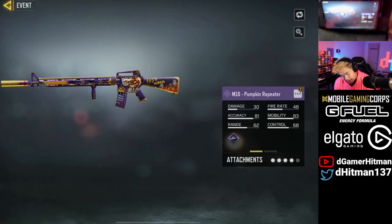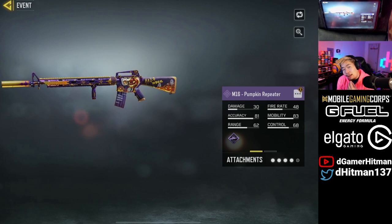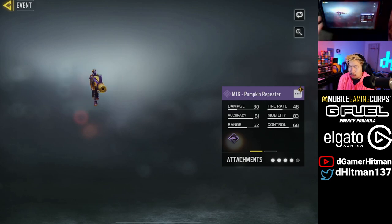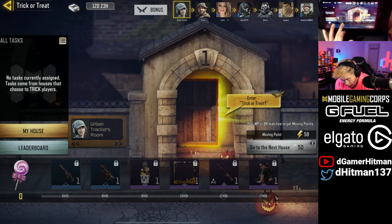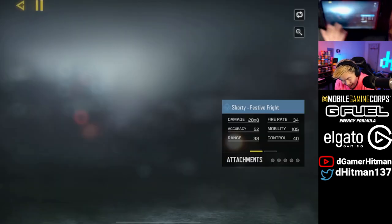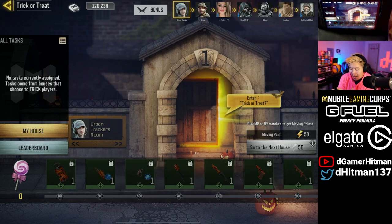Now we also have the M16 pumpkin. It looks like the pumpkin skin we got a couple years ago, the Halloween one. It doesn't have really custom iron sights, so I don't think I will be too much of a fan of that. Beside that, you can also get a few other epics — you can get the frame, and you can get the charm as well. This charm is actually really nice, so I'm kind of happy about that. But everything else, I don't think there's anything cool. I mean, a shorty skin is kind of nice — never can complain about that.